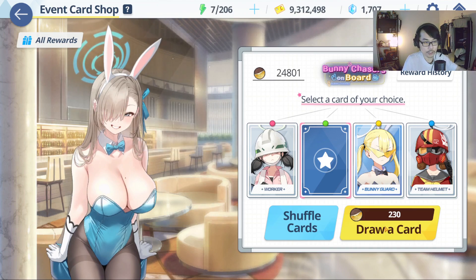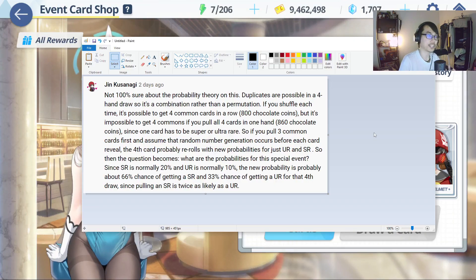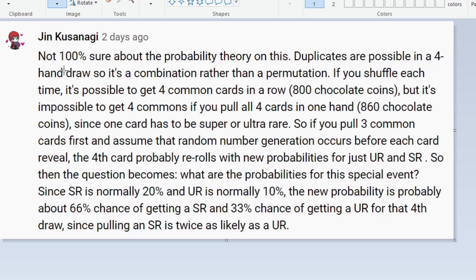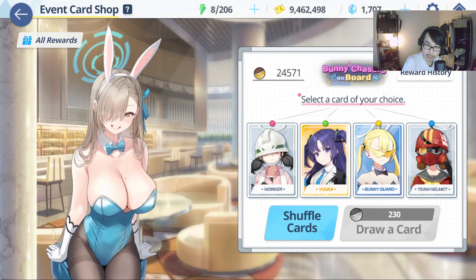I still get a bad card. Now I know the last one is guaranteed to be SR or UR. Let's open it — 230 chocolates is a bit expensive. I got the UR card, which is the SR card. Big shout out to Jin Kusanagi for summarizing all of this. He makes a very good calculation here. I'm not 100% sure about the probability theory, but some people say you can get three UR cards, some say all four — we also don't know if there's a pity mechanic. But duplicates are possible in a four-card draw, so it's a combination rather than a permutation.